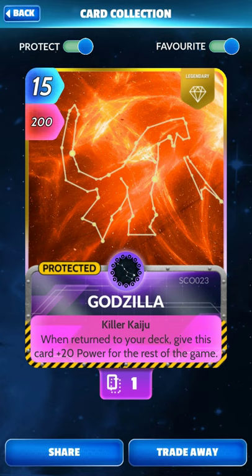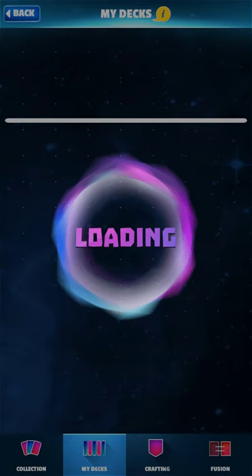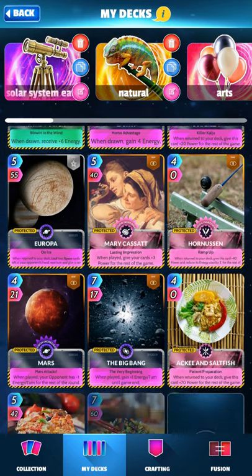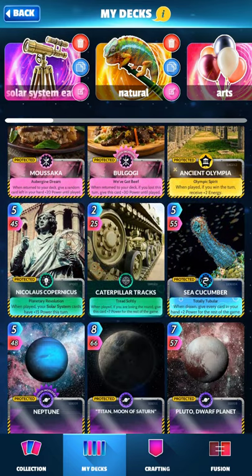So this is a constellation you would never be able to see with your human eyes, which is why it's a new constellation — because we just found it not too long ago using advanced telescopes. Anyway, I may as well show you the deck I was using. This is my Solar System Eats deck.